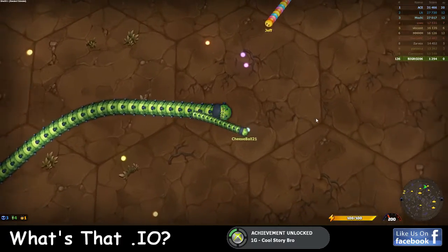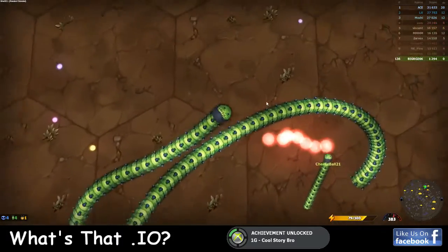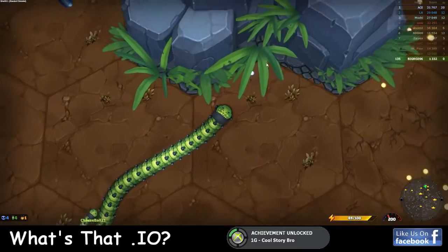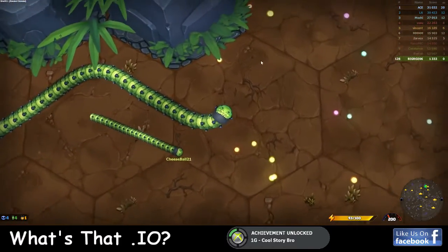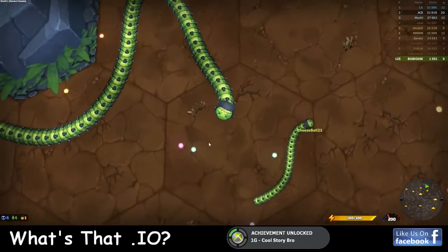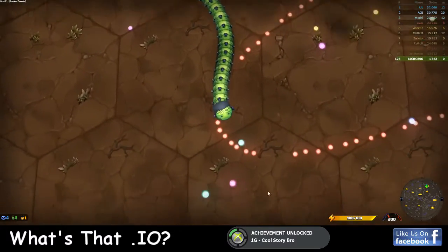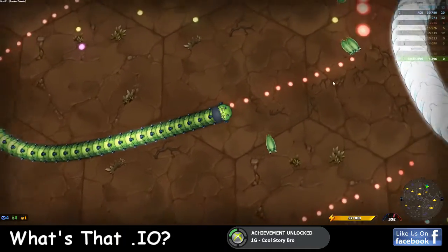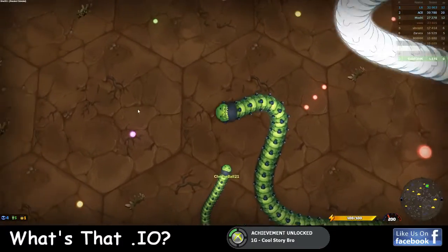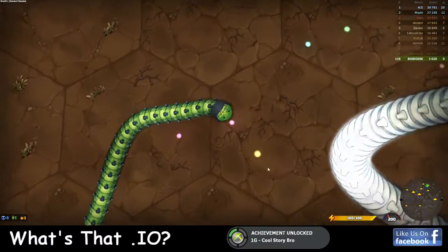My first initial impression of this game is it's pretty awesome. It's just like any other Slither.io, Agario - any other game where you collect orbs and become a bigger entity on the map. But there are also subtle differences in this one: you can save your progress, there's quests, there's achievements, there's incentive to get other skins - and all the progress saves as long as you register your account.